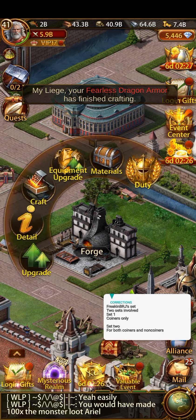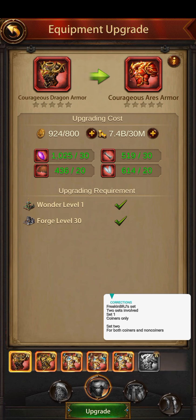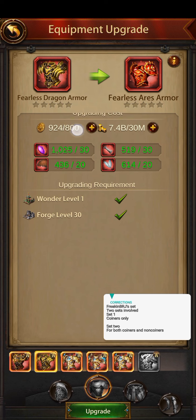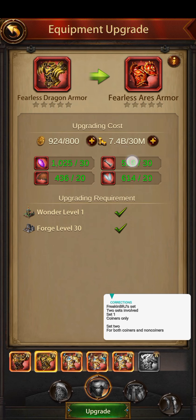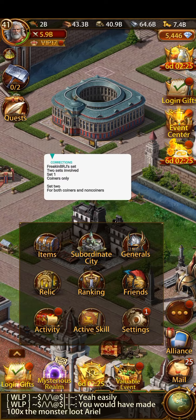Once you craft this, go to the upgrade section, select it, which gives you enemy ranged troop attack minus 20% and enemy siege machine attack minus 20%. You can upgrade this using badges, gold, and materials, and then upgrade it further to the Imperial section. That is what I'm talking about.